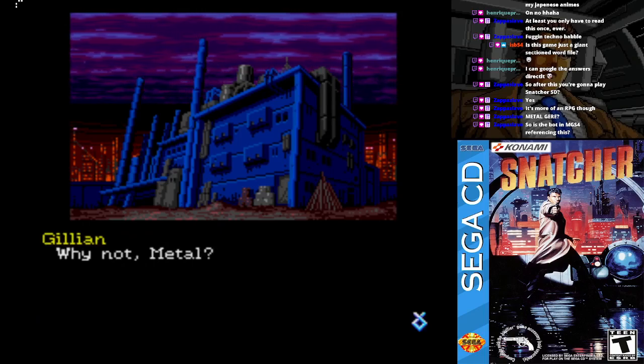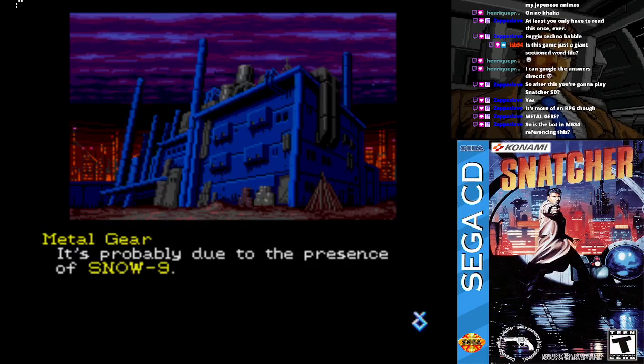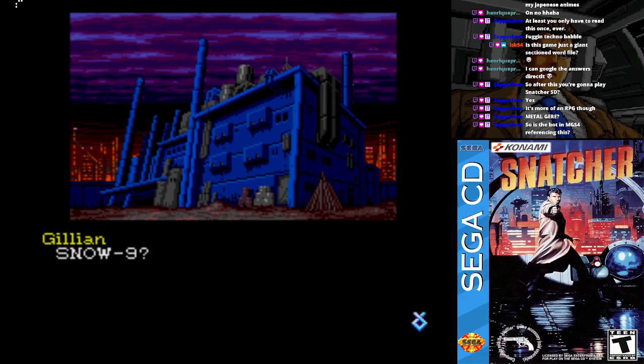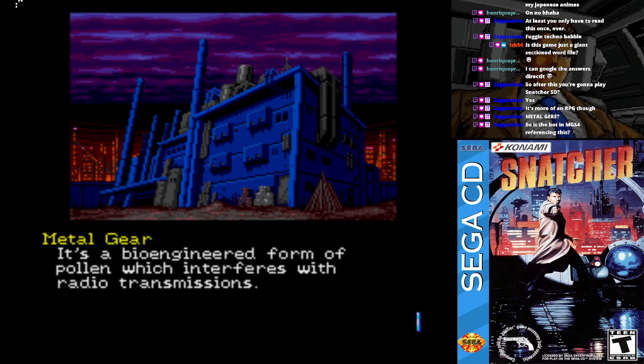Sorry, Gillian — I can't get a clear frequency at this location. Bullshit! Jean called us. Why not, Metal? It's probably due to the presence of Snow 9. Snow 9? Gillian's turning into a Snake all of a sudden. Snow 9?